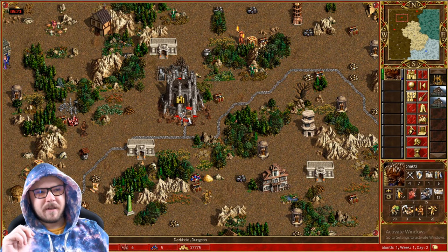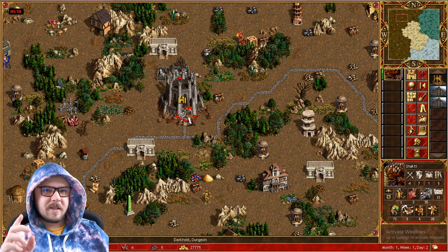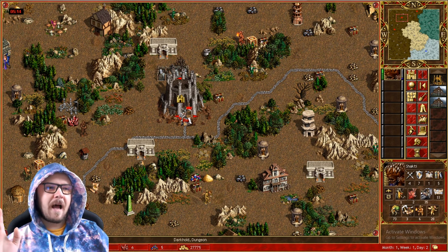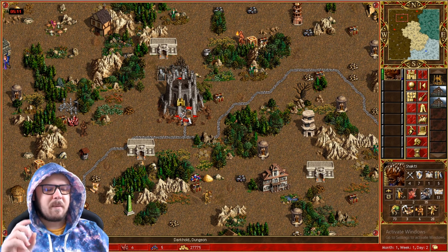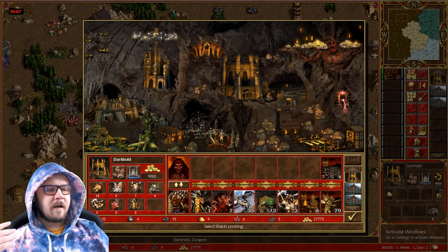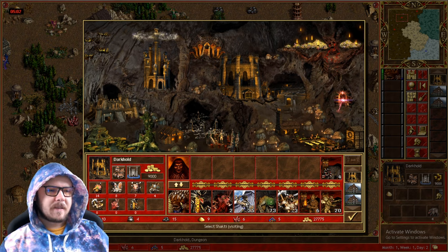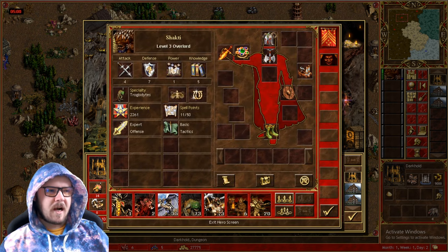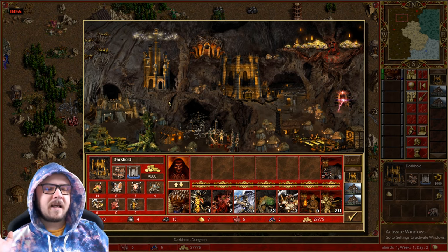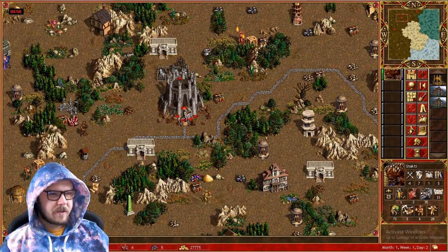The second mistake I'm going to share with you guys is not buying a spell book. This is one I've made multiple times. If you're used to playing spellcasting heroes, they start with a spell book most of the time. But then you switch to somebody like Shakti — Shakti doesn't start with a spell book, so you may just forget that you need to buy one.